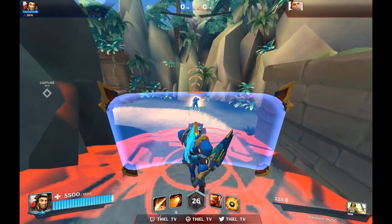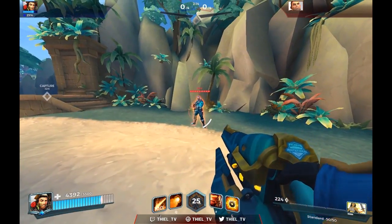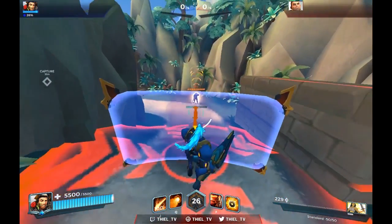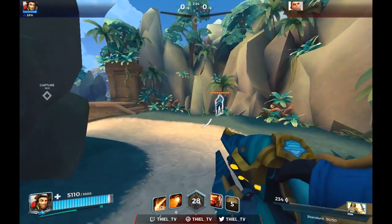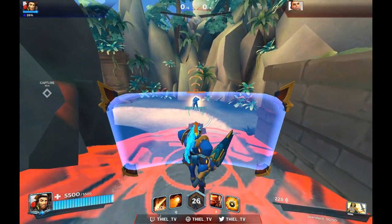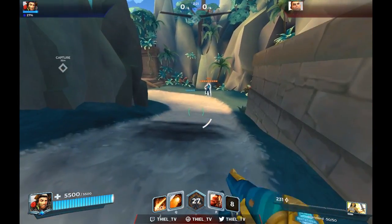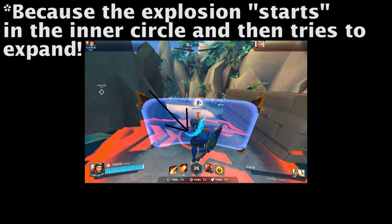Let me show it with Fernando this time. Same deal — Victor has his ultimate up and you slowly walk backwards with your shield so you can block all his shots, as you can see in this example. It's really quite easy. Let me show it again in slow motion. Right here you can see the first impact, and you can see my shield positioned outside that inner circle, which means he can't actually hit me. In this picture you can clearly see that circle in case you haven't already noticed it.